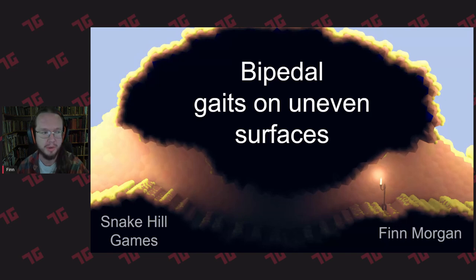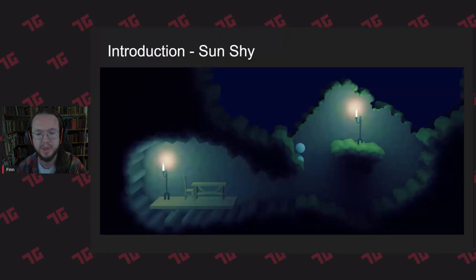Hi everyone. My name is Finn Morgan. I'm a programmer, and I've been working for a little while on this game called Sunshine. One of the big challenges with that game was getting animation to work on uneven surfaces. As you can see here, this is a screenshot from the game. The way the game is laid out, it's a 2D platformer based on an irregular grid pattern. As a result, it's difficult to assume that there's going to be flat surfaces.